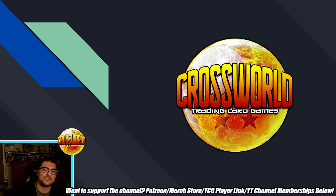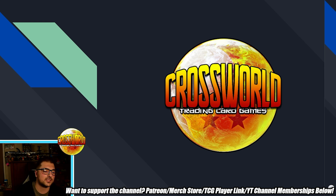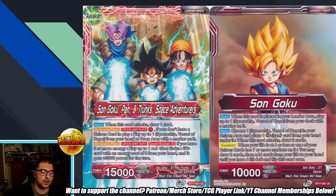We're getting our first-ever unison with barrier in a pretty interesting way, which we'll cover in the video. If you're new here, make sure to subscribe and hit that bell. If you want to buy or pre-order any cards we talk about today, it really helps if you use my TCG Player link in the description. Anyway, let's jump right into this - we're talking about the GT archetype from Set 17 Ultimate Squad.